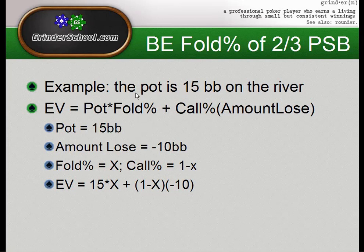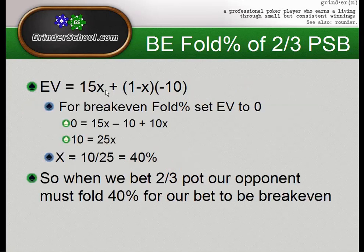Let's calculate the break-even fold equity of a two-thirds pot-size bet. Assuming the pot is 15 big blinds — roughly what you get from a 3x preflop raise and call, then a c-bet and call — we're betting two-thirds, which is 10. Setting EV to zero to find break-even, the fold percentage comes out to 40%. So when we bet two-thirds of the pot, our opponent must fold 40% of the time for us to break even. This holds any time you bet two-thirds of the pot as a bluff.